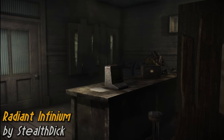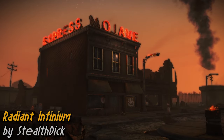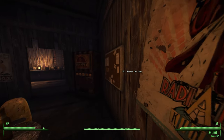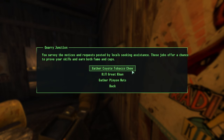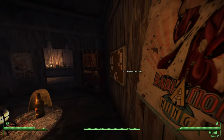Radiant Infinium adds job boards or terminals to various settlements throughout the Mojave, with each representing the needs of the faction or location they're in. By approaching one you'll be offered a selection of radiant quests that come in 8 different forms. These aren't the annoying Fallout 4 type that will just clog up your inventory and are completely unrelated to the main story, as these radiant quests are largely location and faction specific, with one exception we'll get to later.